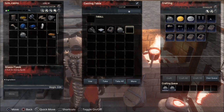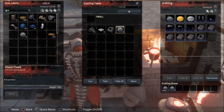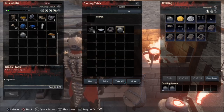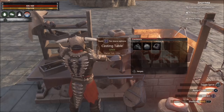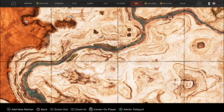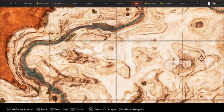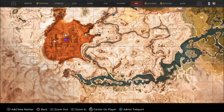The next step is to go get the fire gland and the ichor, which are dropped by lizards called salamanders. They don't have names shown above them, but they are salamanders. You can find them in this area near the rivers.